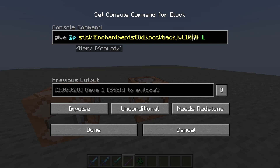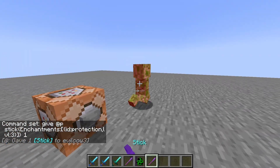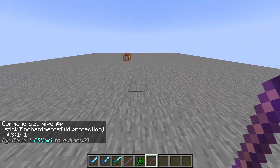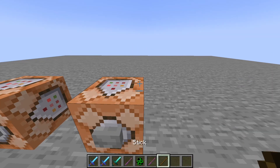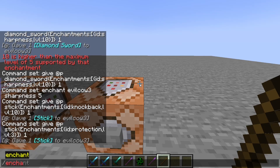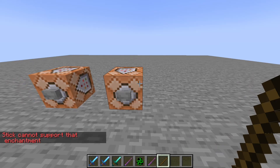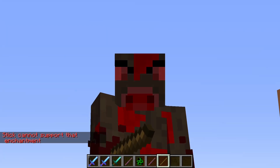You can even do enchantments that wouldn't work normally — like giving a stick Protection. It won't do anything functional, but it's a cosmetic thing. You can literally do any enchantment via the give command. However, if you try /enchant for Protection on a stick, it'll say 'stick cannot support that enchantment.' That's just how it works — anyway, try it out for yourself!